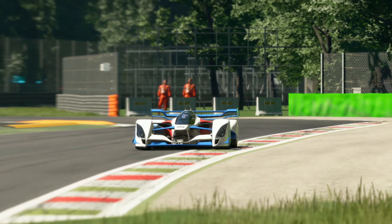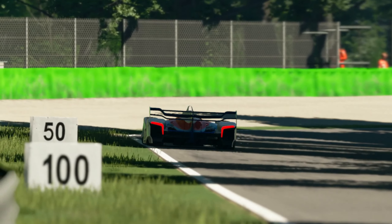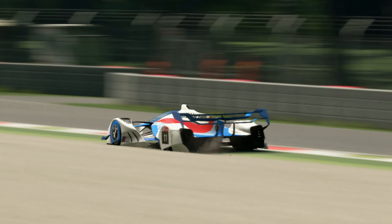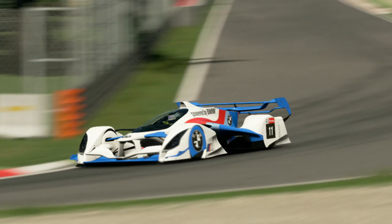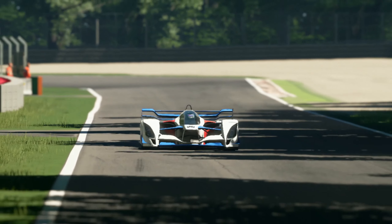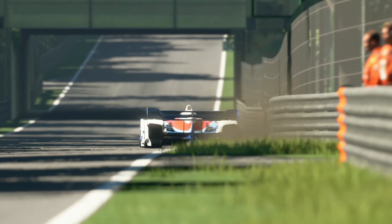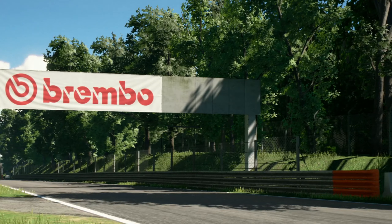El tema de la parada: una parada o dos paradas. Yo recomendaría dos paradas por el hecho de que este coche es muy nervioso. Si no eres capaz de gestionar bien el neumático, lo cual es muy complicado, puedes acabar estampado en la pared fácilmente, sobre todo en esta curva — vas a acabar contra la pared de la derecha en un 90% de las veces. Hacer una parada es para ser pro ahorrando neumático, y eso es muy complicado.